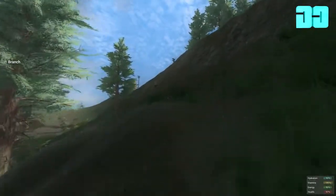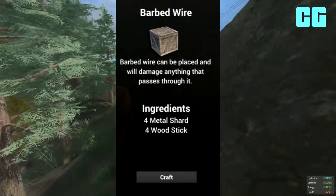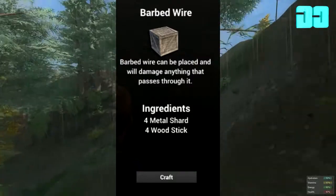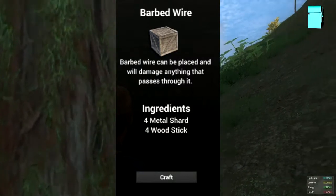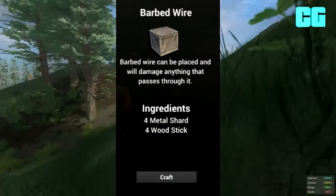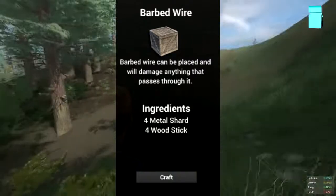The ingredients are: you need 4 metal shards, which are obtained by hitting vehicle wrecks with a crowbar. You also need 4 wooden sticks, which you can get by chopping down trees.